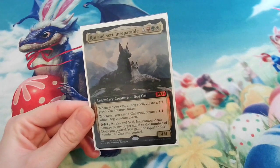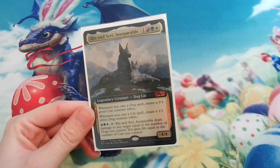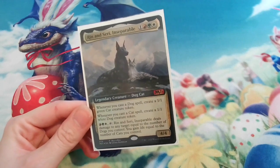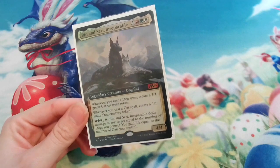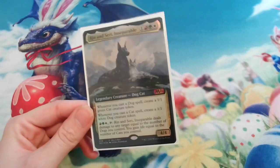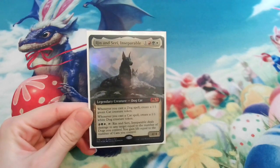Ever since I started playing Magic a few years ago I always wanted to build a doggo-themed deck, but my boyfriend always warned me I would struggle because there weren't many dogs, and the ones that were available — let's just say they weren't the best. They were cute though. But once I saw Rin and Seri I just knew it was my chance to make a cat-dog deck.